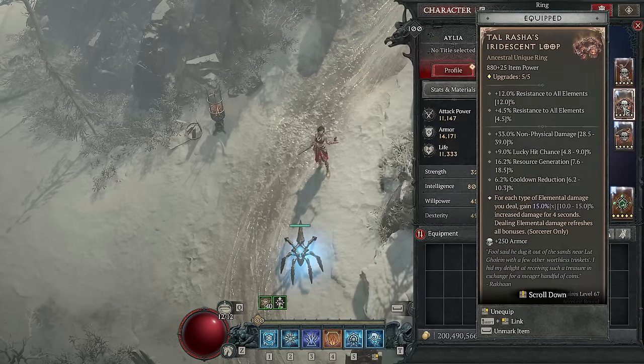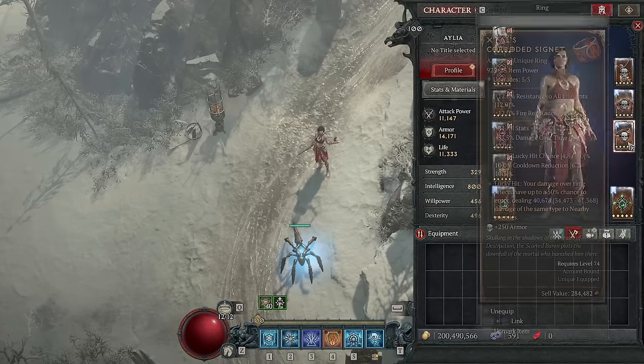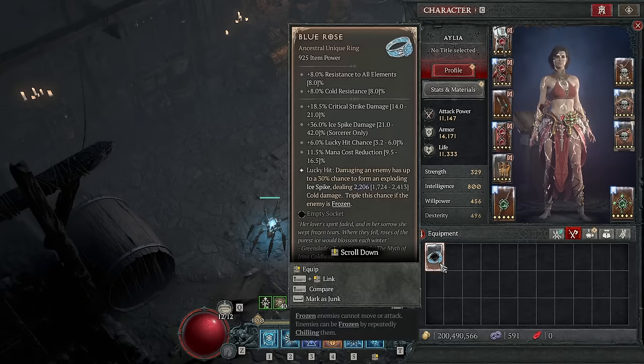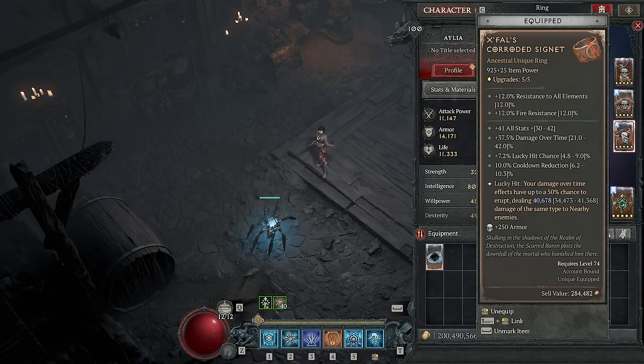Then on to your rings, we have Tal Rasha's — always Tal Rasha's in every Sorcerer build. The lightning damage from Teleport, the ice and fire is self-explanatory, and the affixes are perfect. Then we have X-Files. You might be asking — wait, where's Blue Rose? It literally gives you mana cost reduction, critical strike damage, and ice spike damage. That's all things you need for this build and more Ice Spikes — isn't that wonderful? Yes, but we have to ask ourselves: what's more damage — the affixes on Blue Rose and its extra effect (which isn't actually that great), or the explosions from X-Files? X-Files gives us the cooldown reduction we need, and the raw pop damage on this is millions — AoE, all of the time.